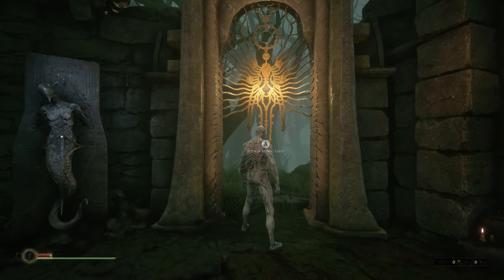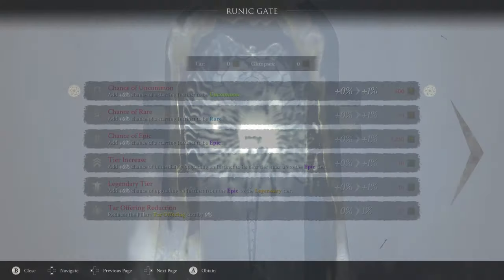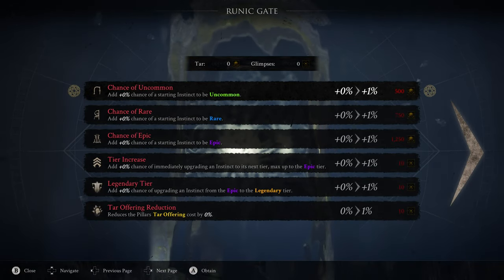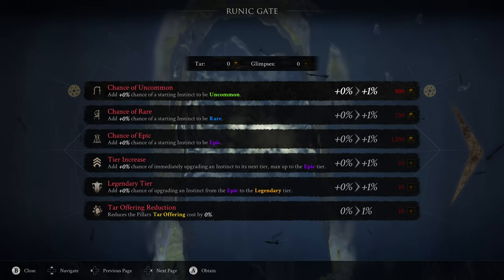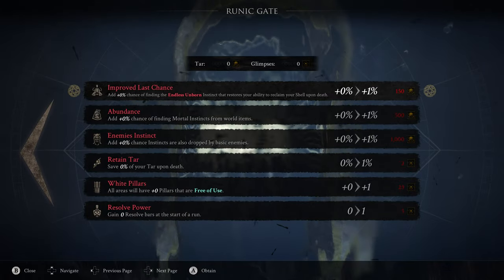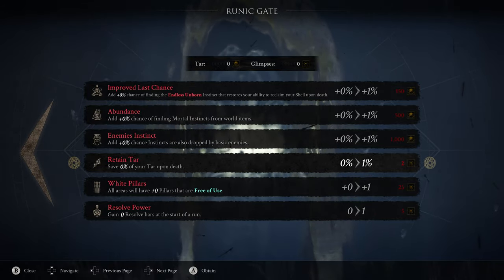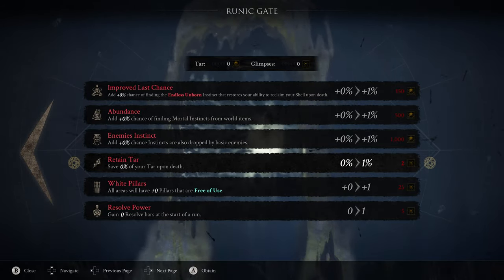When you first enter you'll see the Runic Gate. There are two pages of perks here. To upgrade these you need to earn tar in glimpses when doing cycles or runs in the Reverie. When you die in the Reverie you don't get to keep your tar, so to overcome that, upgrading the Retain Tar perk on page 2 is where you need to spend your glimpses early on.